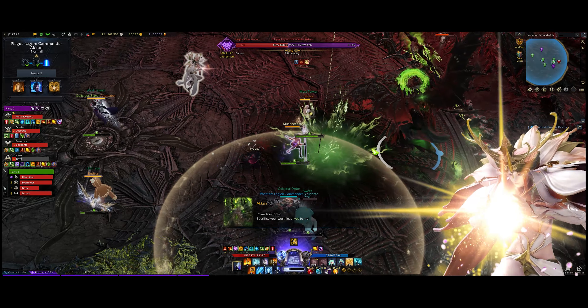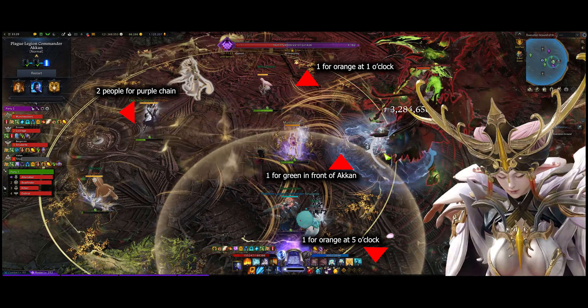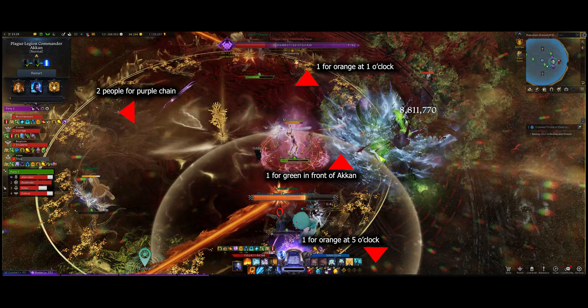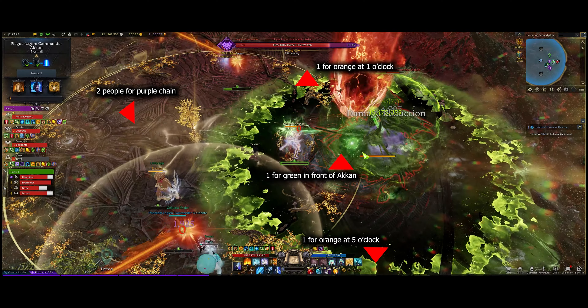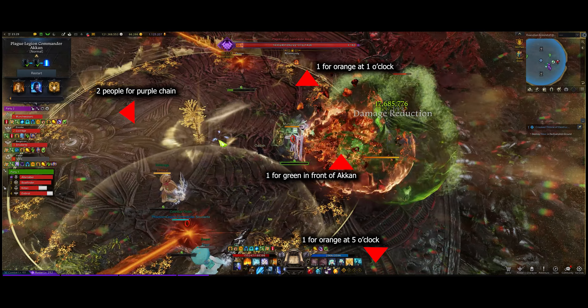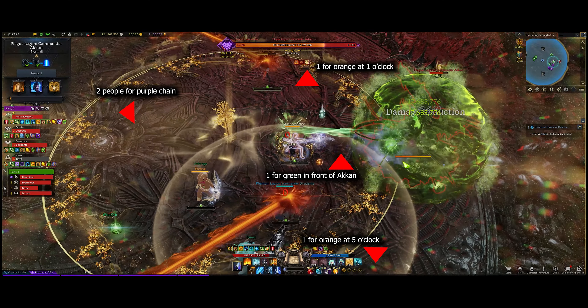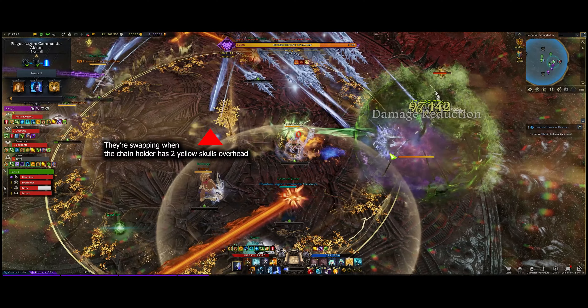Here are the positions: there's going to be one person at one o'clock, one person at five o'clock for the oranges, one person in front of green for Akkan, and two people doing the purple chain from nine o'clock trying to drag the chain back behind Akkan. Once that happens, you can begin staggering.